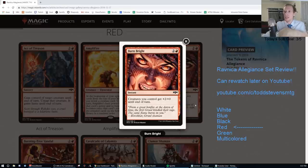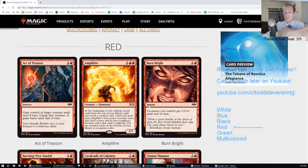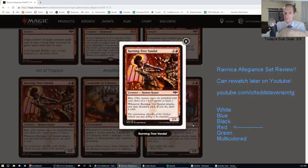Next card is Burn Bright — two and a red instant. Creatures you control get +2/+0 until end of turn. These effects are already in Standard, so F. It is very much a Johnny card — you can reel in Galta and then Thud them. Nice.